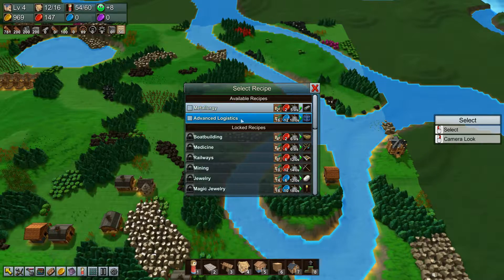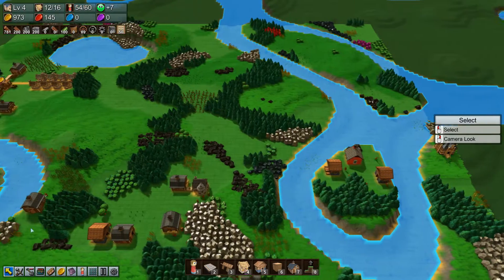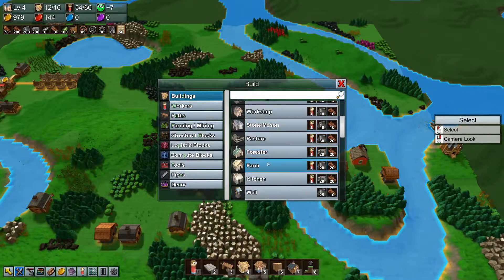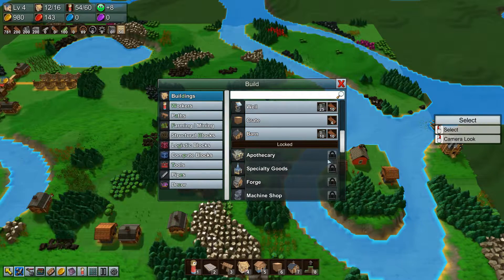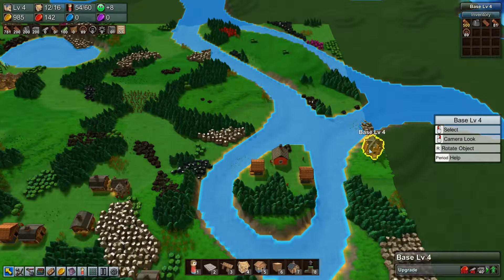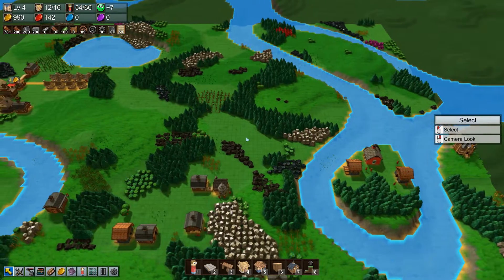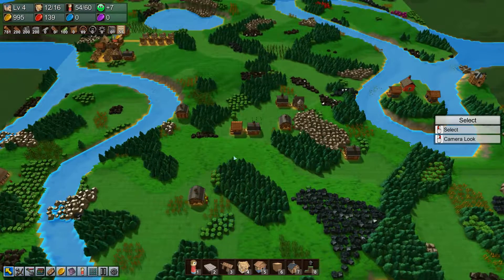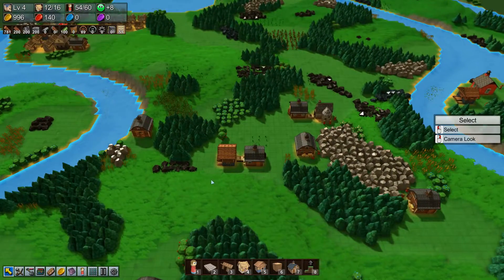We don't have anything blue yet. We need to unlock it — we need the apothecary building. But to get the apothecary, we need base level five, and for that we need metal unlocked. So once we get metal unlocked we start working towards base level five.